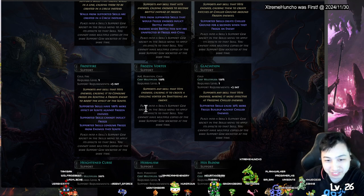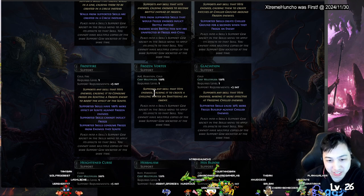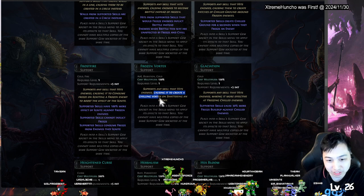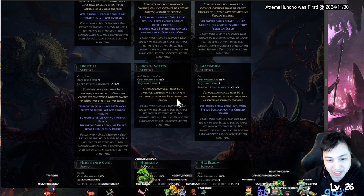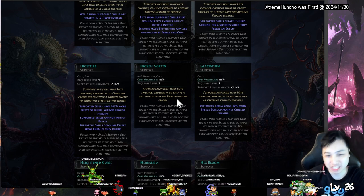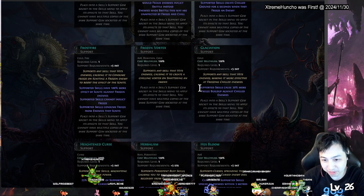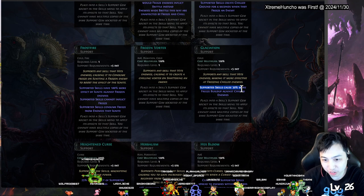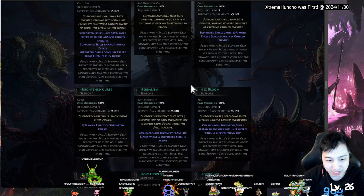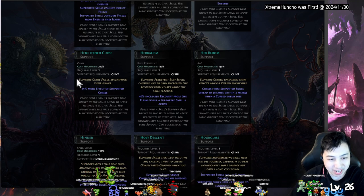Frozen Vortex — hits enemies causing a vortex on shattering them. You have to freeze them and then hit them while frozen. Glaciation — 30 percent freeze buildup, get chilled enemies. Height and Curse magnifies the power of curses. Interesting.